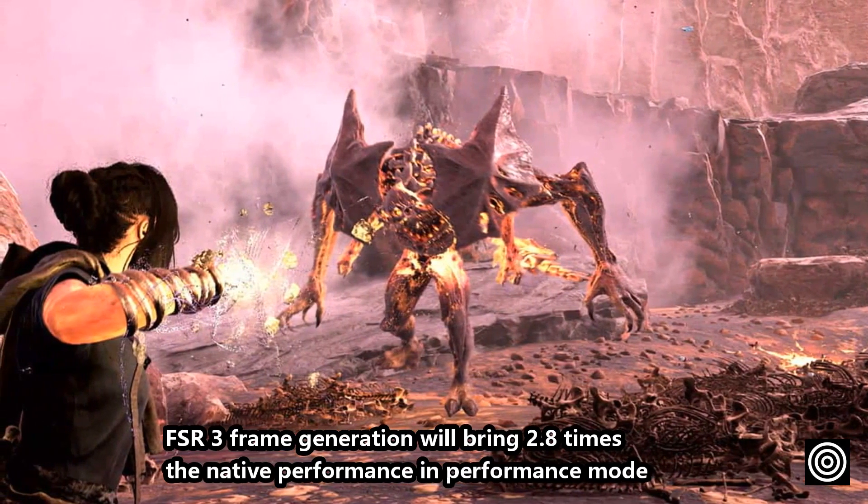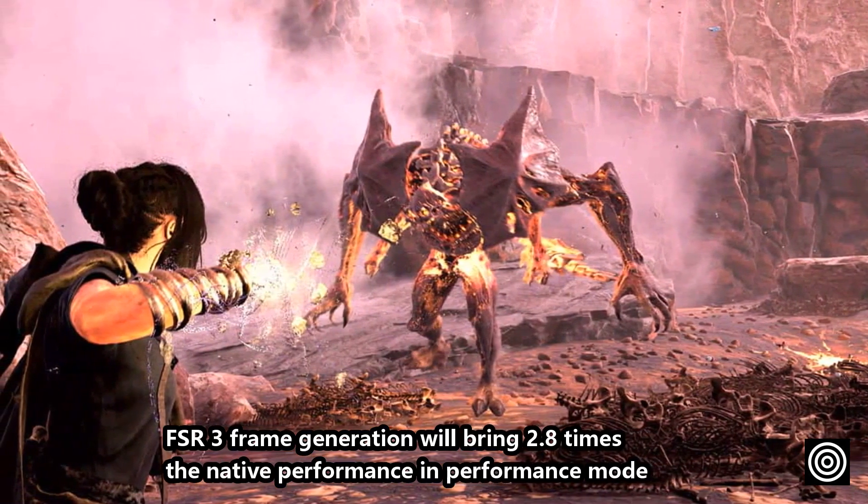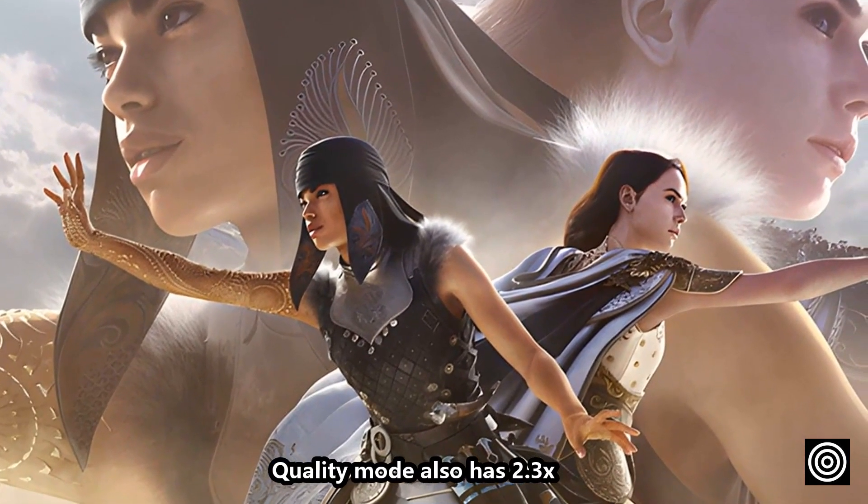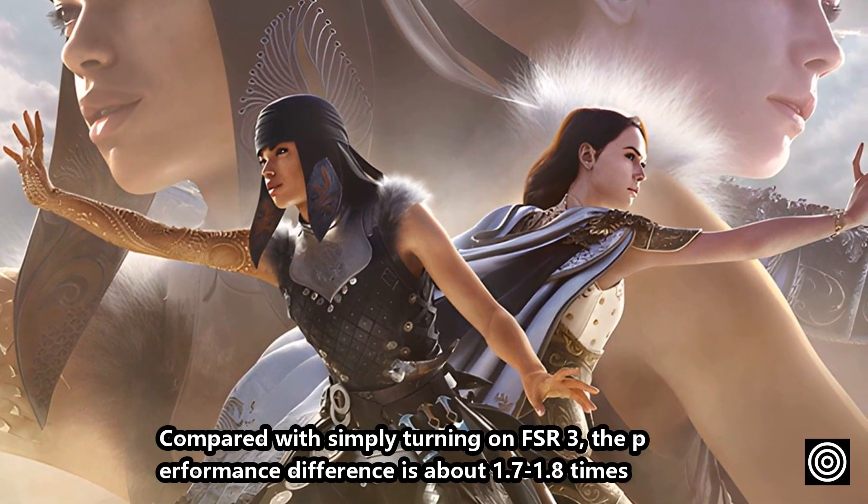FSR3 frame generation brings 2.8 times the native performance in performance mode, and 2.3 times in quality mode. Compared with simply turning on FSR3 without frame generation, the performance difference is about 1.7 to 1.8 times.